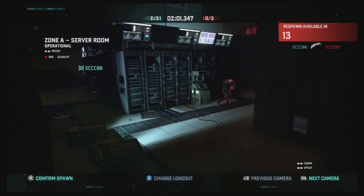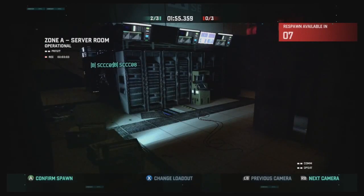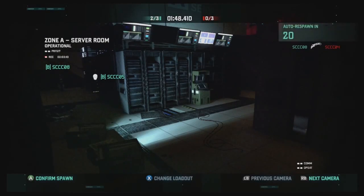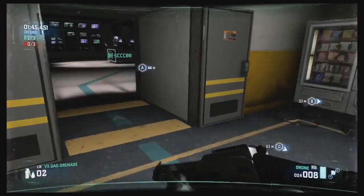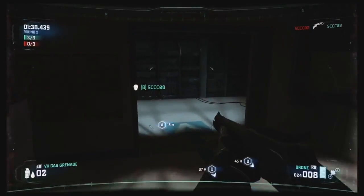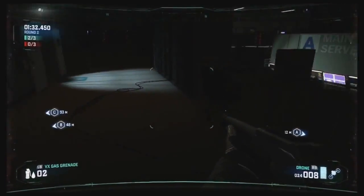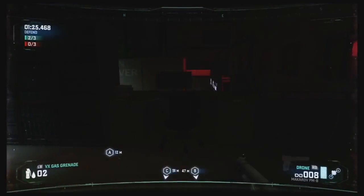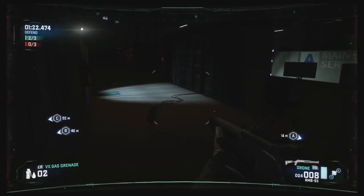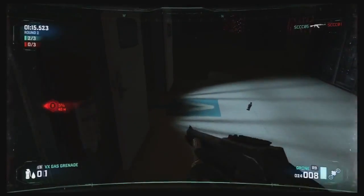What I'm using right now is the respawn camera — the security cameras inside the area. One of them has been damaged and I'm getting static, but I'm basically trying to find Spies so I can tell my teammates about them. We've got about a minute and a half left. My play style changes a lot based on what my enemies are doing, especially in Blacklist.